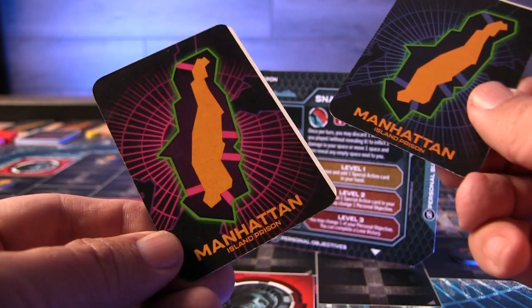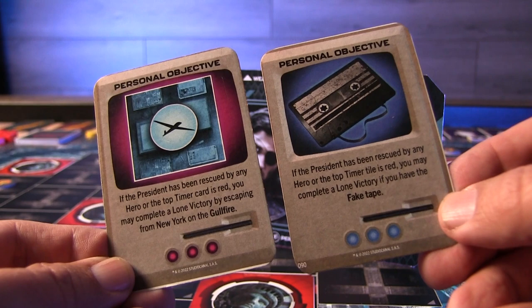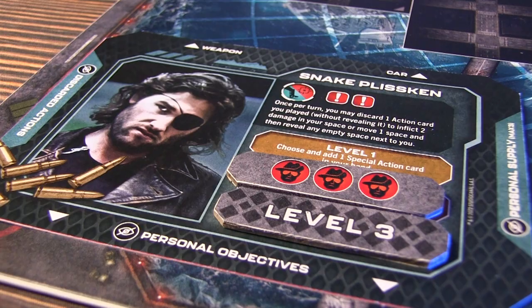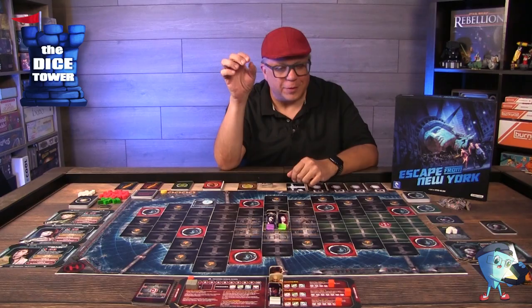If you want to win the game on your own and betray your fellow players, one of the key things you have to do is level up your character — you have to get all three levels. There are different requirements for the different slots. For Snake, he needs to kill two enemies to complete level one, then you'll move that off the slot and get a new action card. As you move through the different levels, you'll get action cards and be able to get different personal objectives if you so choose. But you need to have all three levels revealed in order to go after that solo objective.